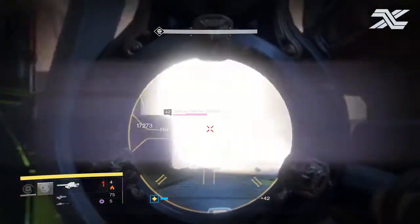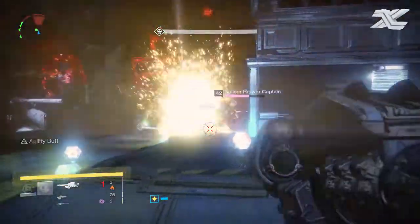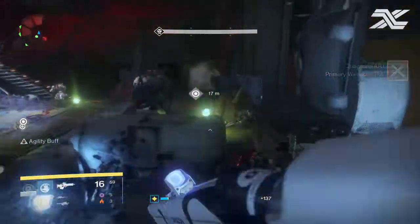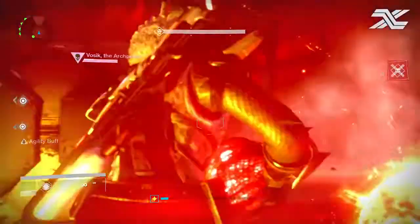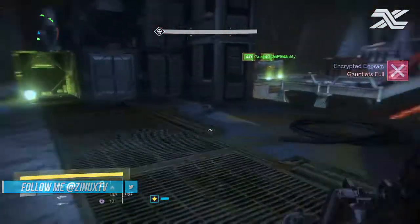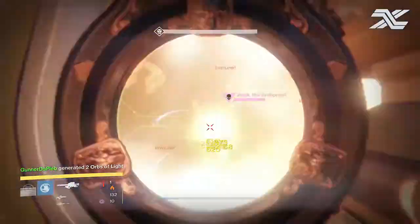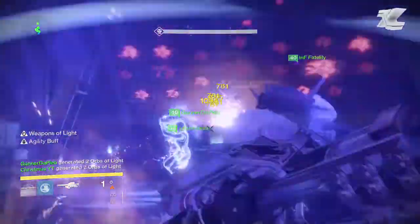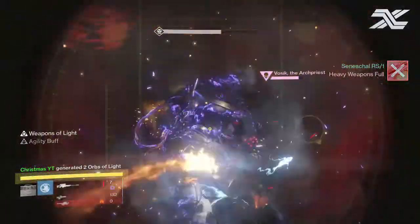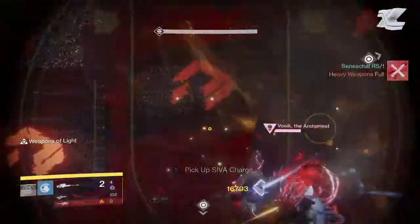There'll be one captain in the middle, one on the right, and one on the left. The captains will spawn right before the third round of throwing the balls, and they can be a real big pain. What we did was have one person with a sword on each side to quickly take care of the captains, and then the others ran Gjallarhorn or whatever other heavy you like to shoot the boss once the shields were down. If you do this correctly, you don't actually have to take down the captains, because after you drop his shields the captains will die off and you don't even need to focus them.